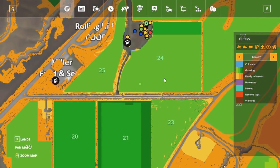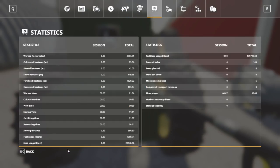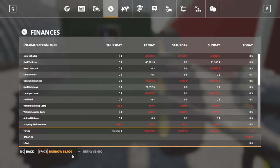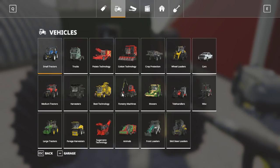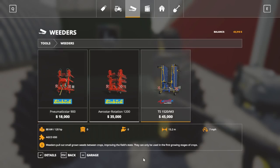To kind of speed up the process of all this, we're going to take out a small loan — take out a couple thousand. And we'll go into weeders. They are right here. We'll lease the biggest one.